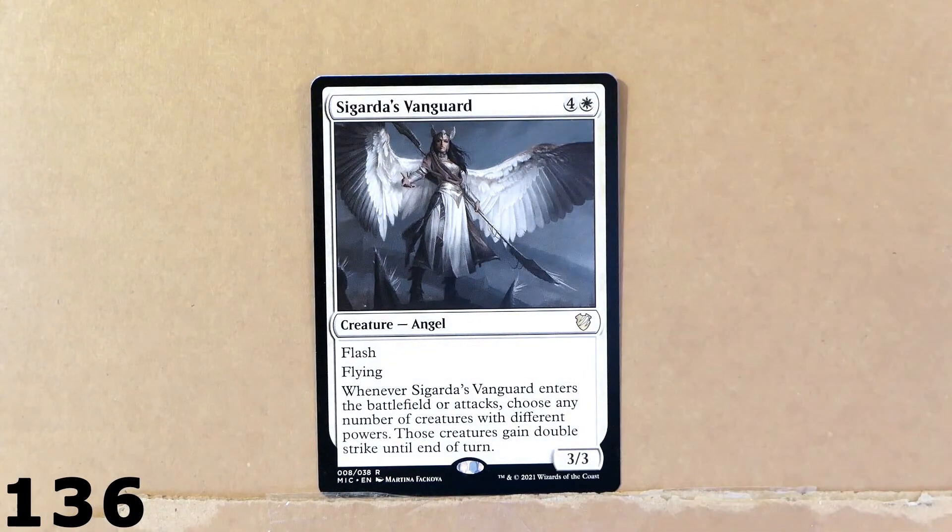Here we have Sigarda's Vanguard. I really like this card — it's very powerful. It's a very powerful angel. It's got Flash, so you can summon this card during the opponent's turn. It's got Flying, and when this card enters the battlefield or attacks, you can choose any number of creatures with different powers than this card. Those creatures gain double strike until end of turn. So with this card you can attack and deal a whole lot of damage.